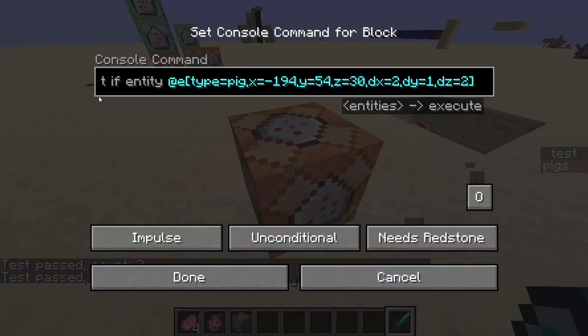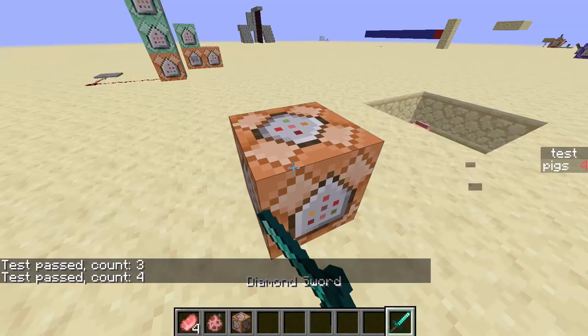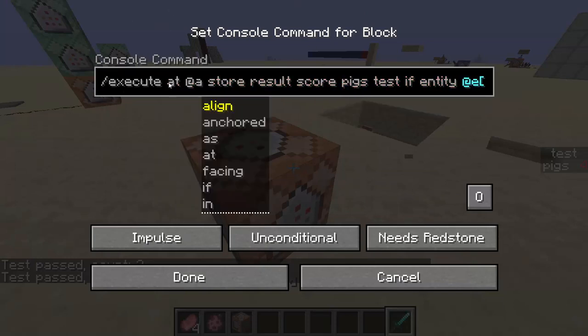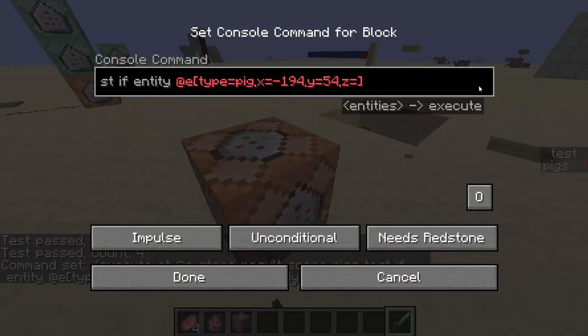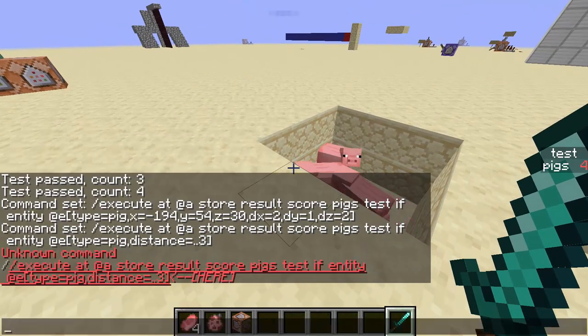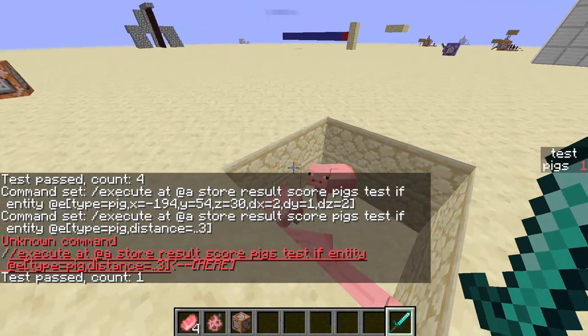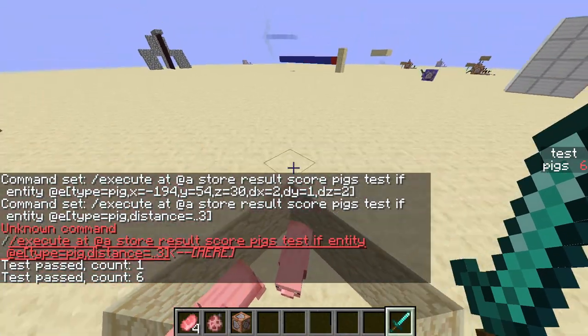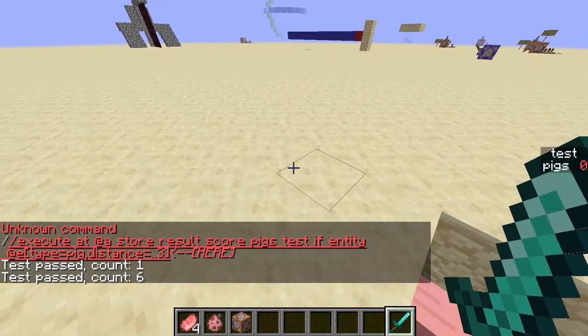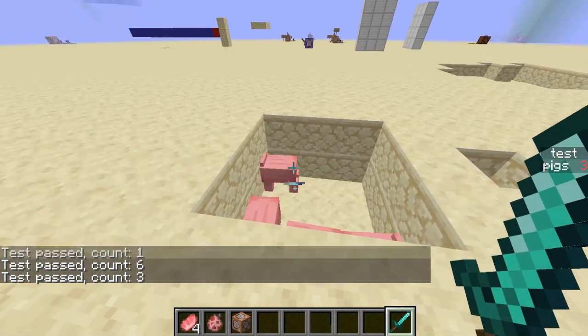Those are the two main use cases of counting entities. You can add any kind of specification you want — like near a player. So you do at a, then distance equals dot dot 3, and that will just count all the pigs near me. So it only sees 1 near me, now 6 near me, now 0 near me, now 3 near me. You can just mess around with that.